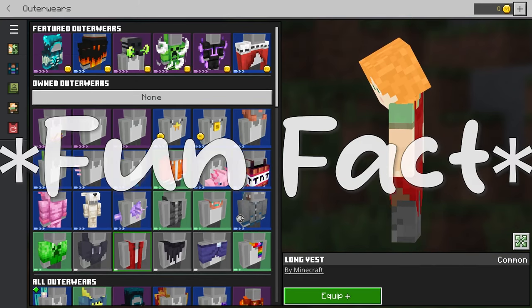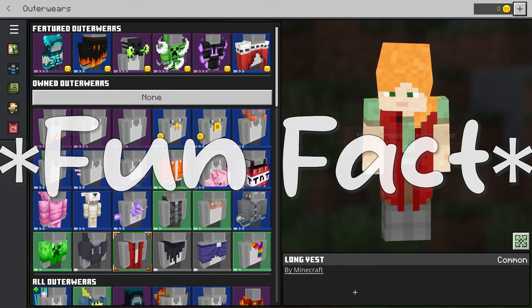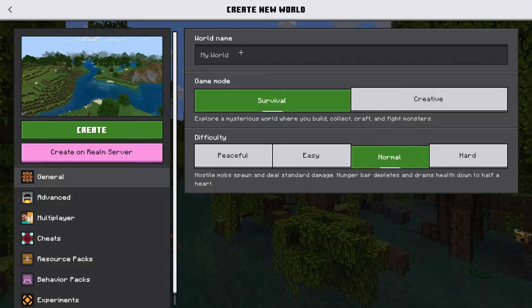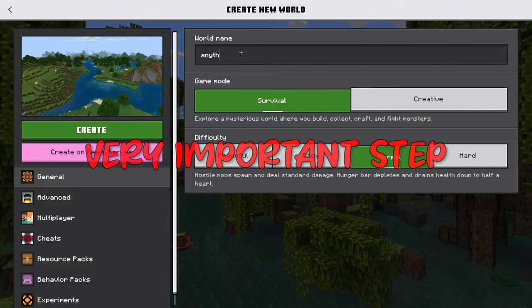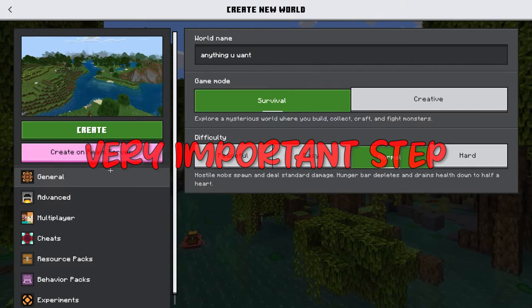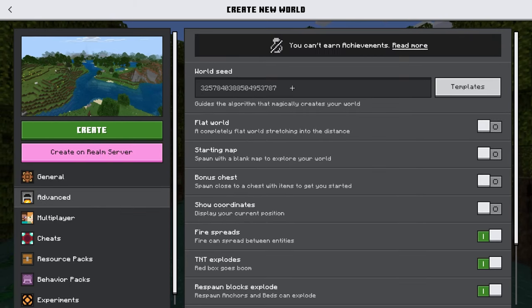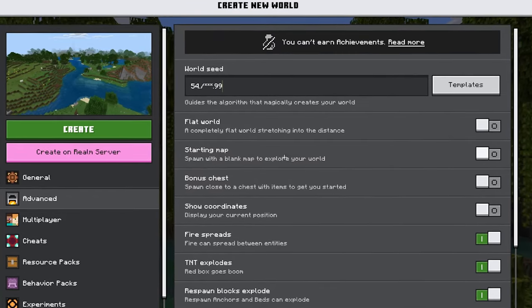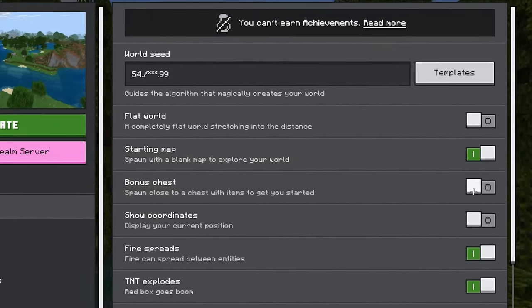There's an error in the code with this vest where if you equip it and then go all the way back and create a new world — you can name it anything you want — make sure it's in Creative and make sure the world seed is 54.slash star star star dot 99.